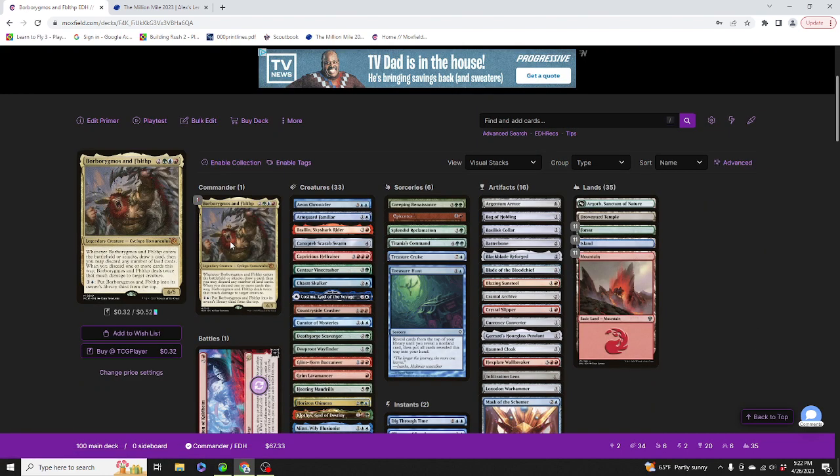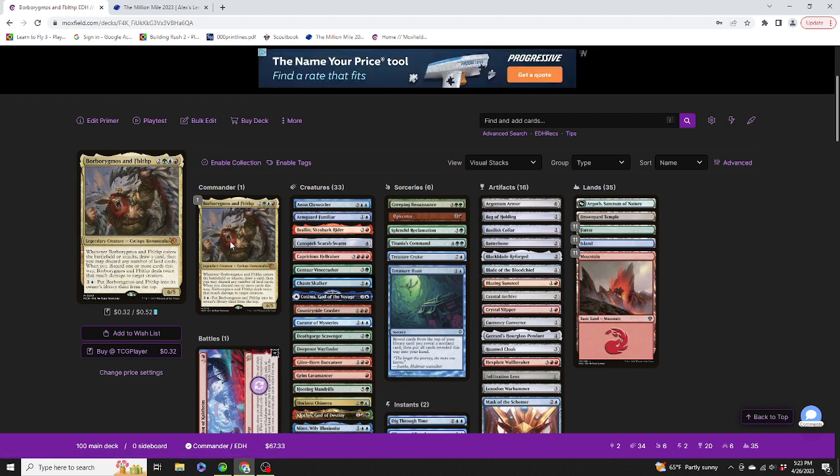So we have Borborygmos and Fibblethip — two generic green, blue, and red for a legendary Cyclops Homunculus, 6/5. Whenever it enters the battlefield or attacks, you draw a card, then you may discard any number of land cards. If you discard one or more cards this way, Borborygmos and Fibblethip deals twice that much damage to a target creature. If that were any target, this guide would have looked a lot different. But for some reason, the ability kind of just fluked at the end.